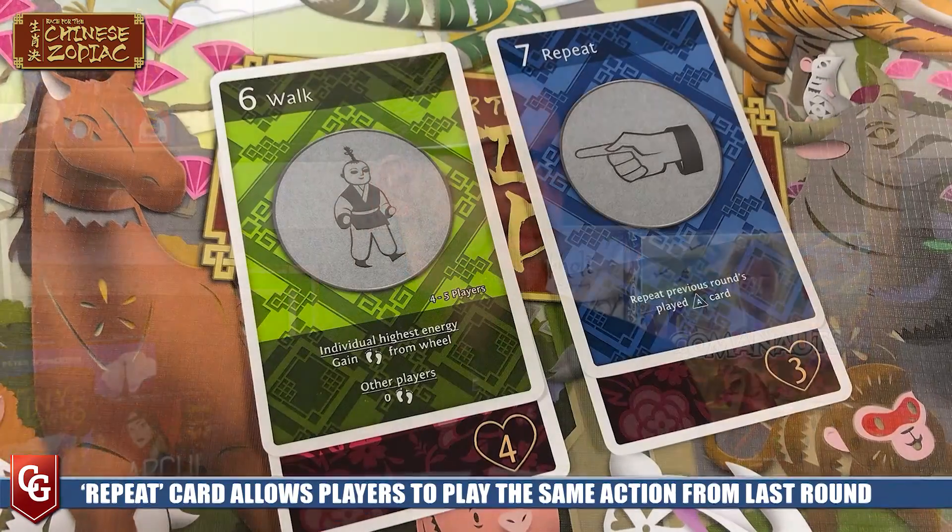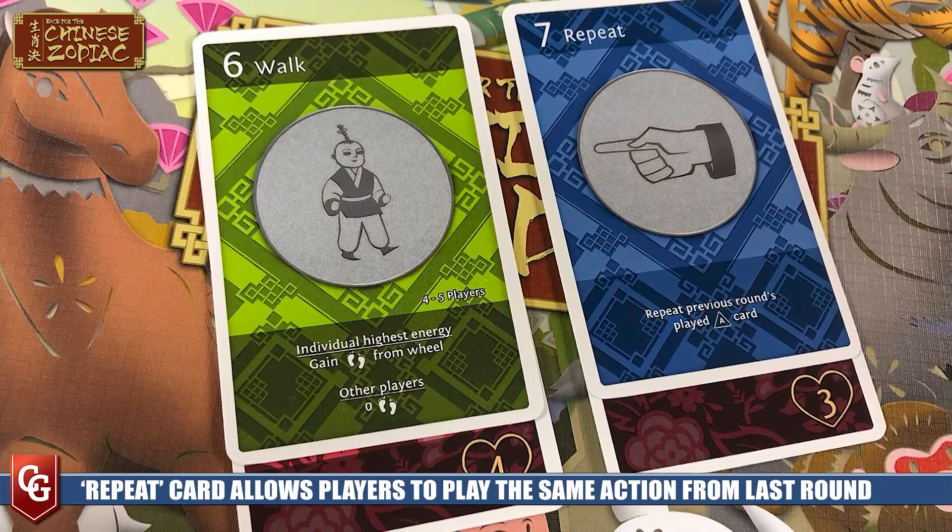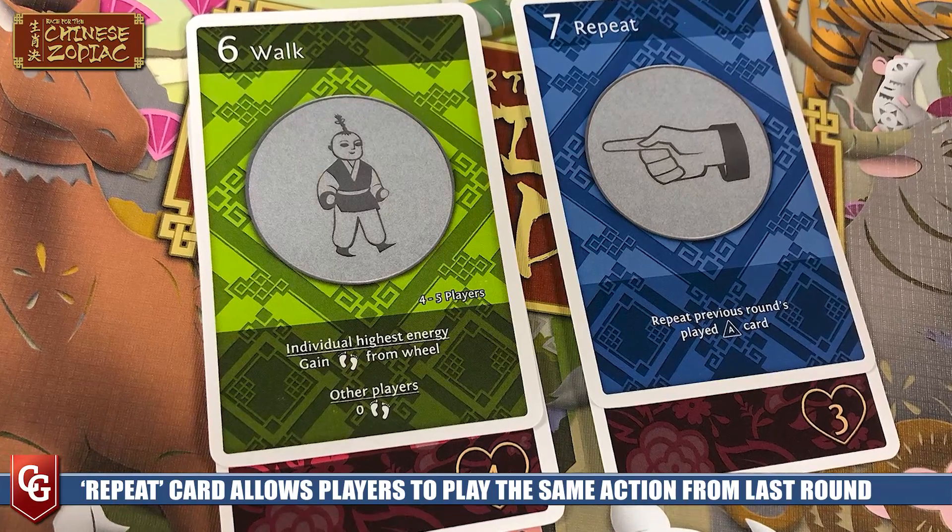That's where a lot of the fun comes from. If you want to run this turn and could go three or four spaces, but everyone else has also played Run, you might play Run with low energy thinking you're the only one with it and will win. But you have to remember - that repeat card could come out. Someone could repeat their Run with more energy and beat you to the punch. It's all about deducing what people have in hand and playing the right energy to hit or avoid certain thresholds.